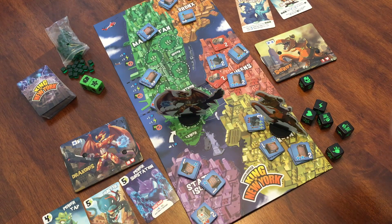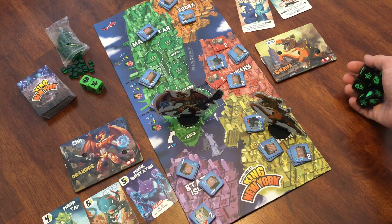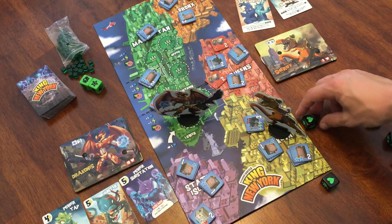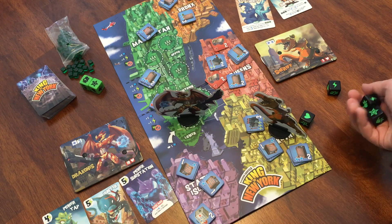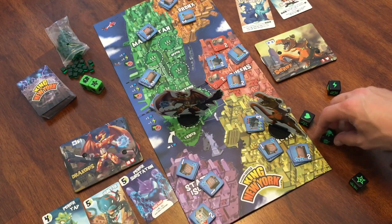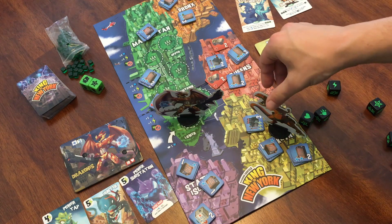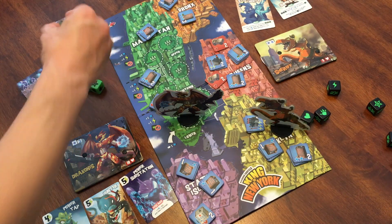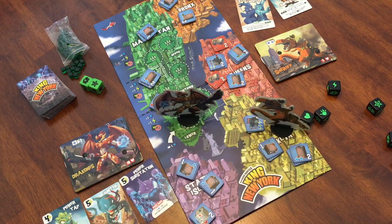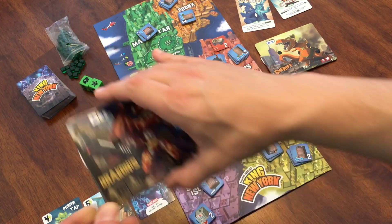Now we're rolling for the T-Rex Sheriff. We're going to keep one of these health points because we took damage on the Gigasaur's turn, and then we're re-rolling to get more dice. We have an attack point, a star, and three power symbols. So we're going to take three power cubes — this will allow us to purchase one of those cards a little bit later. Then we're going to heal and do damage to the Gigasaur.